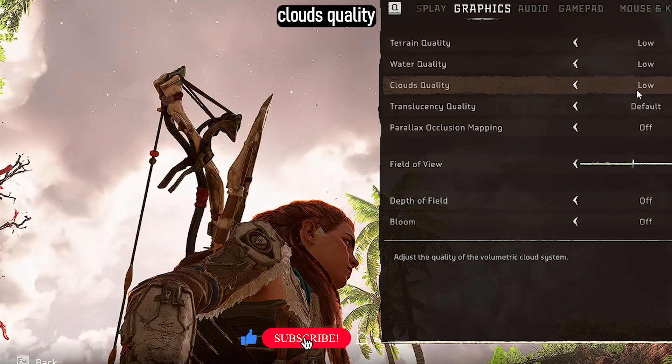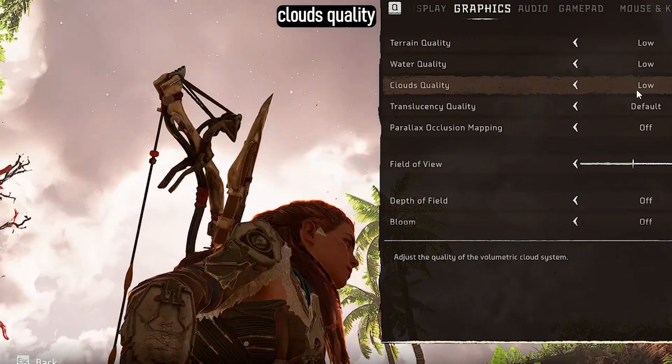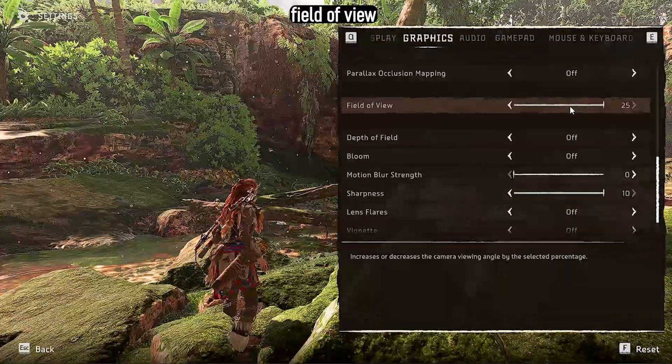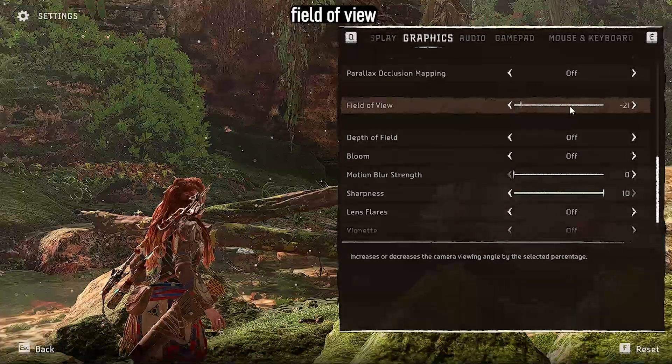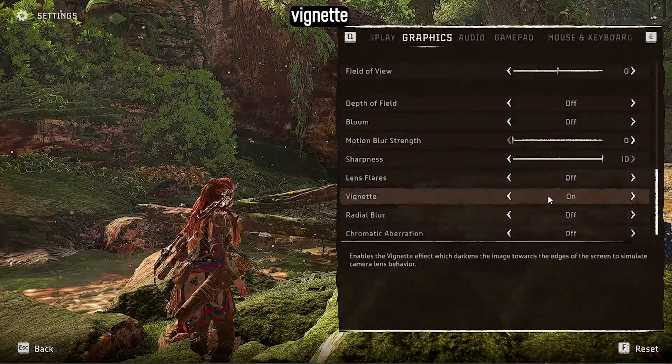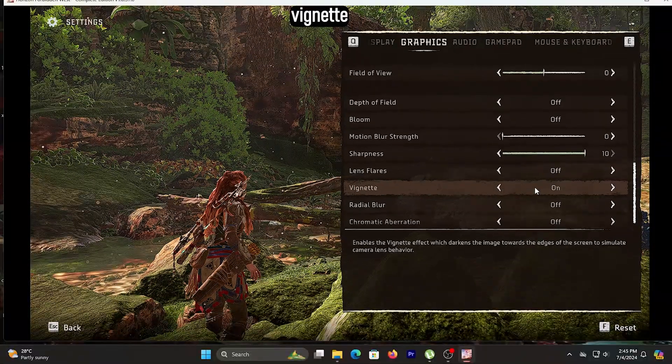Clouds quality renders more detailed clouds. When set to low, the clouds look more like white fluffy cotton wool, but this setting doesn't really affect FPS much, just visually appealing. Field of view is for increasing or decreasing the view angle — set this to your liking, personally I prefer it at zero. Vignette darkens the edges of your screen to simulate camera lens behavior; it's more of a visual effect and doesn't do much to increase FPS.